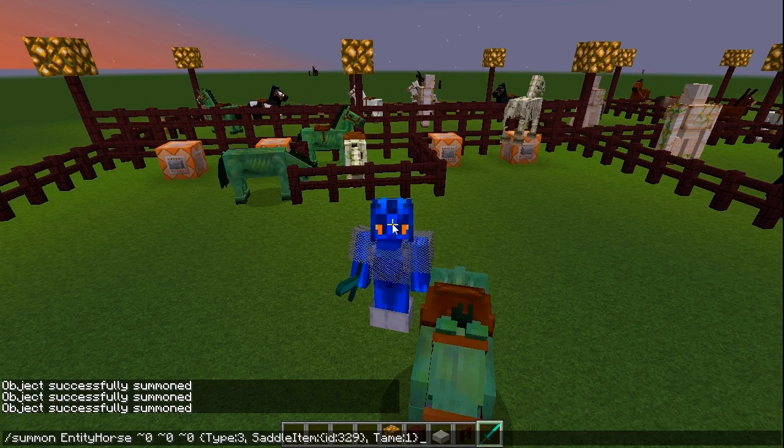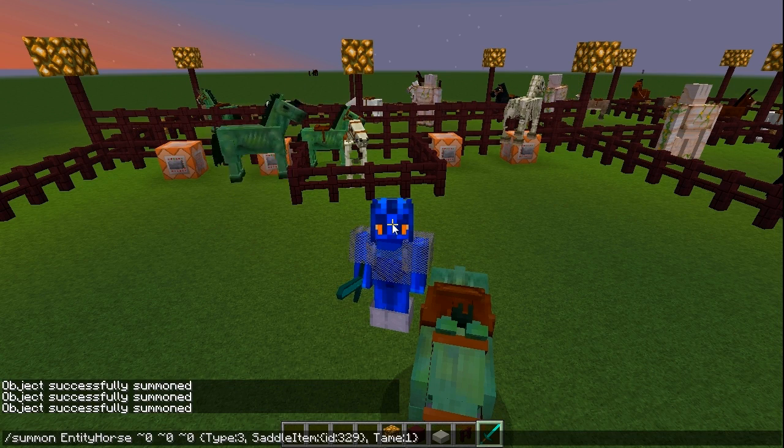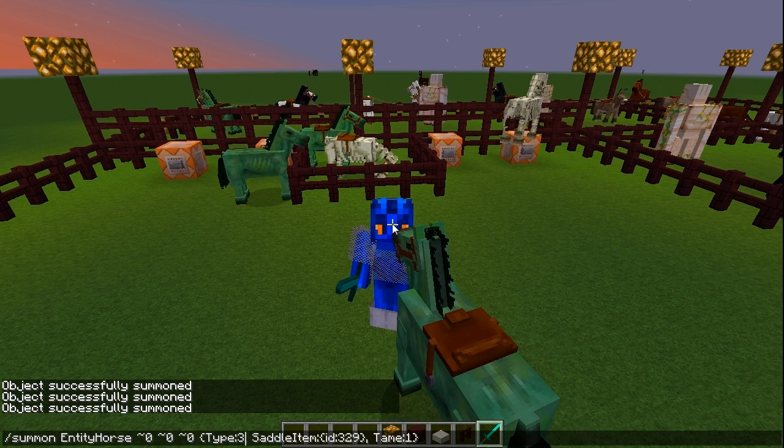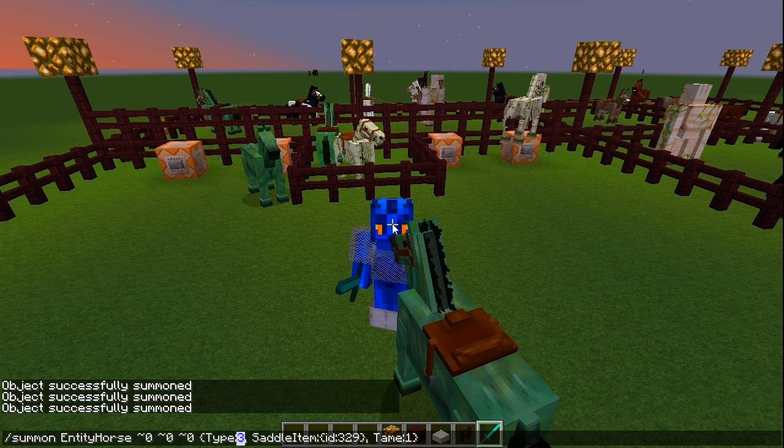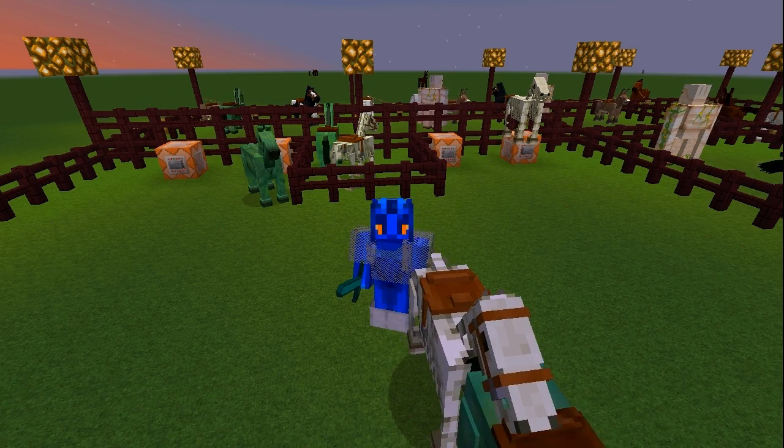And for a tamed and rideable skeleton horse, of course, you just need to use the exact same command string, but change Type:3 to Type:4. So you get a skeleton horse instead.